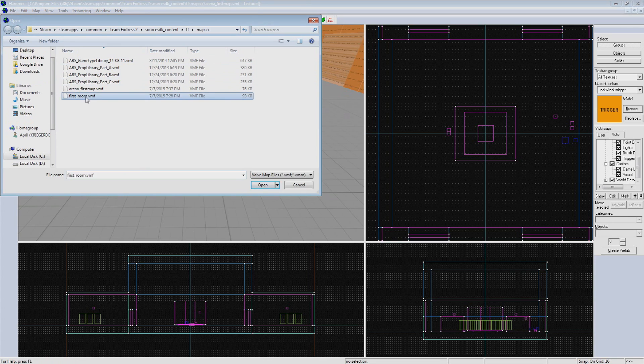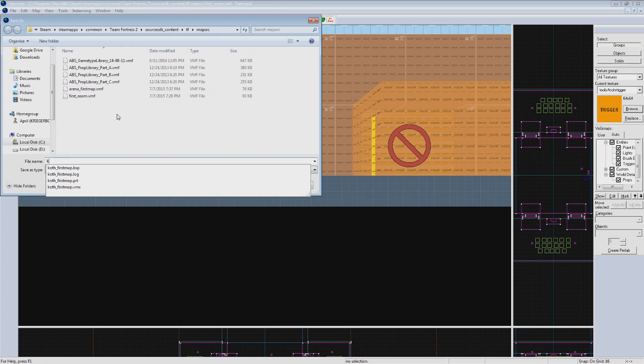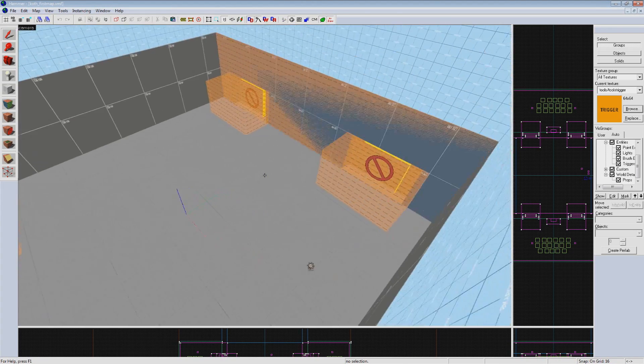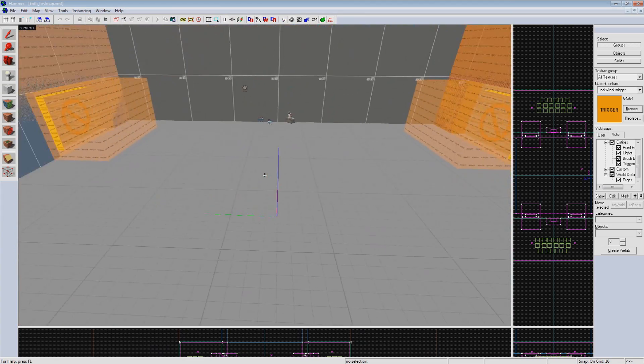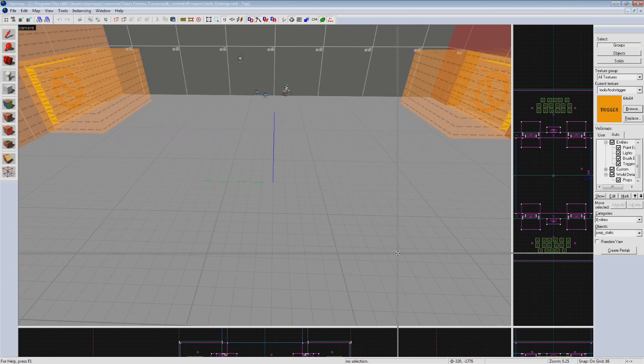It looks like everything is working properly, so let's move on to KotH logic. Let's go back to our original version of the map, first_room, so we can split off from it again. I'm going to save it as koth_first_map. Some of the following is going to be a bit of a rehash of the Arena part of this tutorial, specifically the control point functionality, but the best way to really make something stick in your mind is through a bit of repetition.